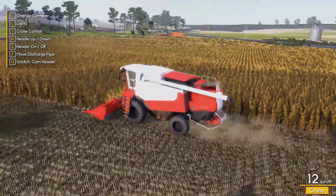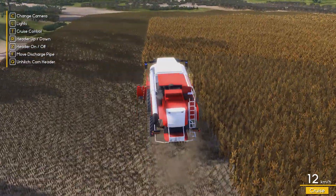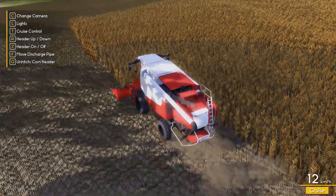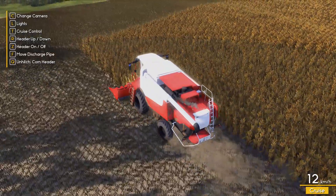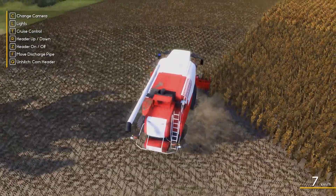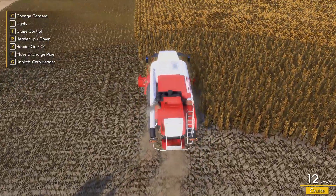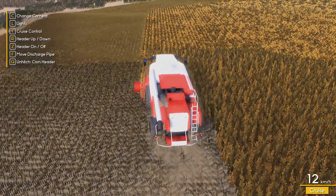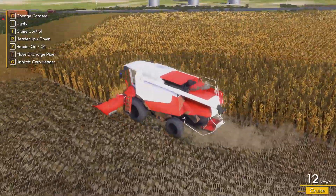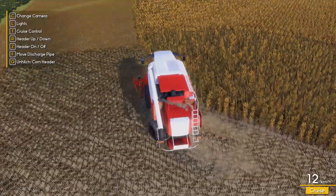We're gonna sit here and harvest all this corn today and put it into the silos. The price of corn is lower than yesterday - down to 522, the day before was like 540. The price of barley is like 700 and something at the old mill, which seems really good. I think I'll hold on to it until springtime because we'll have 48 fields of canola and a lot of corn and barley to sell at the beginning of the year.